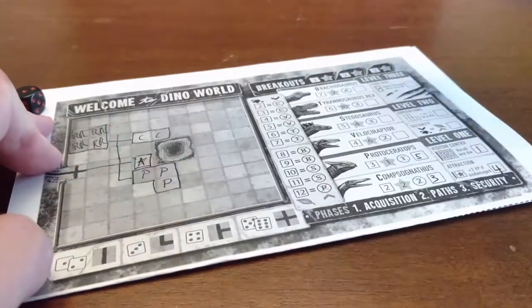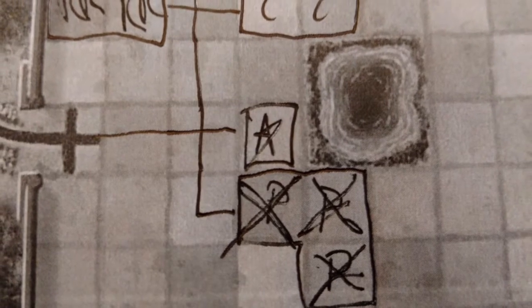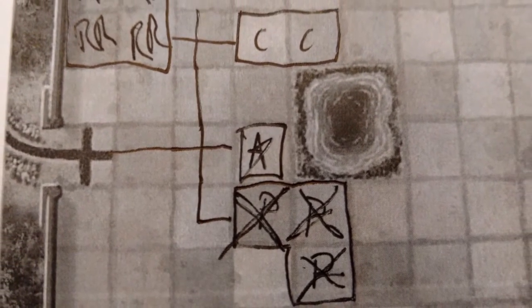Pens can be any shape. Dinosaurs have a specific number of squares required to build their pen. Some attractions will give you special abilities, but point-scoring attractions must be connected to the path leading to the entrance of your park, or they will be worth zero fame at the end of the game.